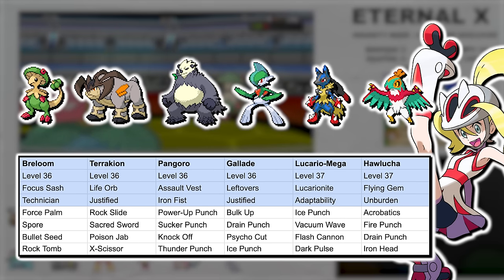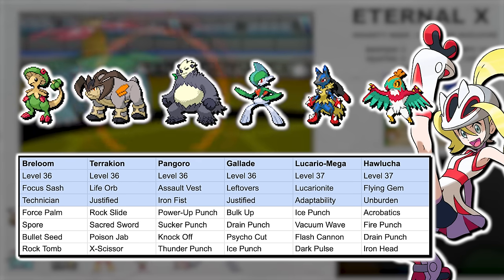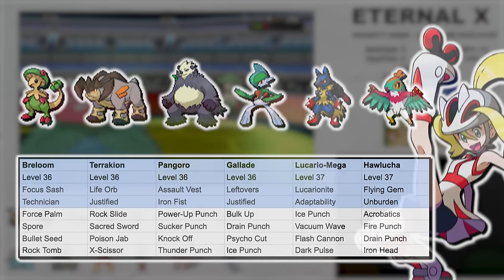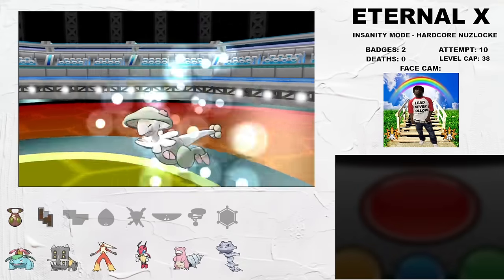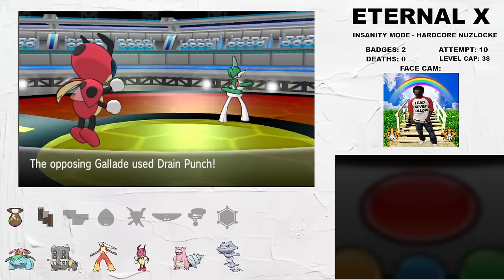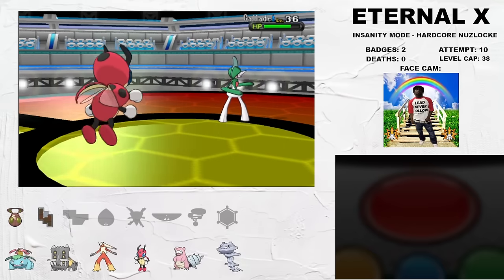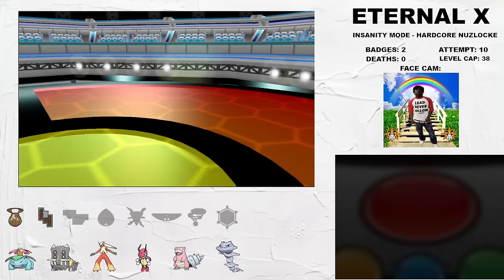Korrina also packs a Mega Lucario as her ace, so she'll be the first Mega Evolution of the run. Other threats include a Flying Gem Unburdened Hawlucha, Pangoro with Power-Up Punch, Gallade, and Focus Sash Breloom. Korrina leads with Breloom, which gets 2HKOd by Venoshock from Venusaur. This baits in Gallade, so I pivot Bastiodon on the 50/50 Bulk Up or Ice Punch and bait Drain Punch into Ledian, which we still take comfortably at +1. Gallade's paper Defense also means that Aerilate Return still one-shots at +1. Long live the Ladybug.